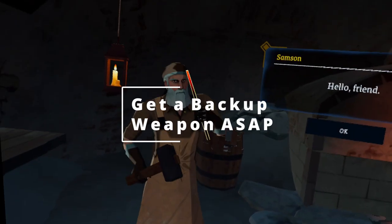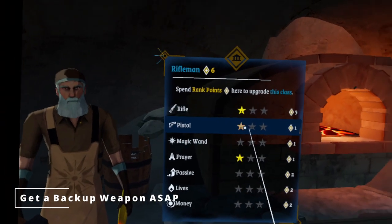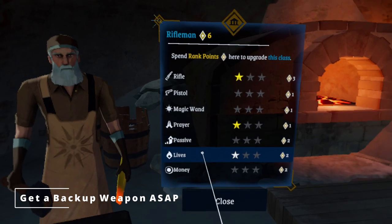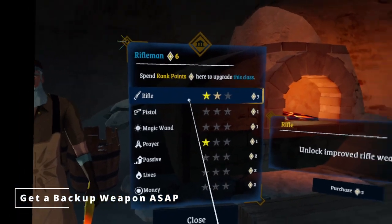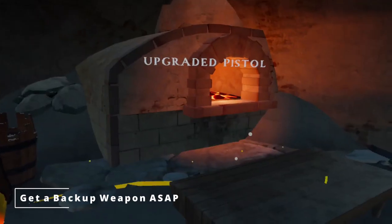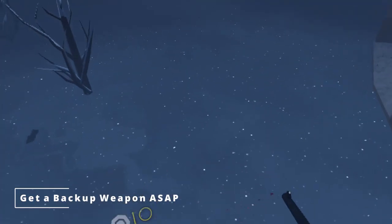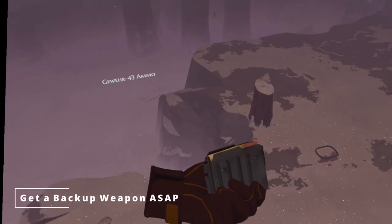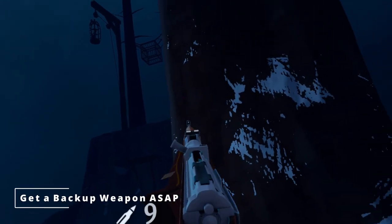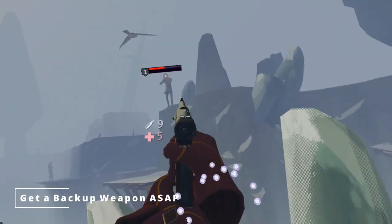Out of all upgrades, you should get for the starting Rifleman class first is a pistol. Unlike other classes you will unlock later, the Rifleman doesn't start with a pistol, so you should get one as soon as possible. It only costs a single point and can be vital if you're in a tense situation and run dry on your rifle. As in all video games, switching to your pistol is faster than reloading, and it can get you out of a jam that you might not otherwise make it out of. You'll still be able to carry just as many magazines for your rifle, so you'll still have more bullets on hand overall. The pistol might not be the best weapon, but it's far better than not having one when you need it.